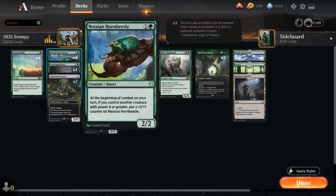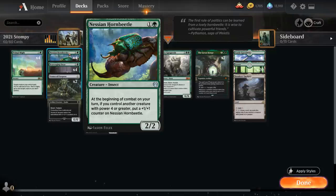At two mana we've got the full playset of Nessian Hornbeetle, a two-mana 2/2 insect. At the beginning of combat on your turn, if you control another creature with power four or greater, put a +1/+1 counter on Nessian Hornbeetle. This is a nice two-drop that will keep growing over time, and there's no shortage of four-powered creatures in this deck.